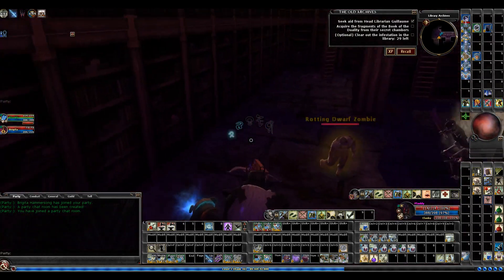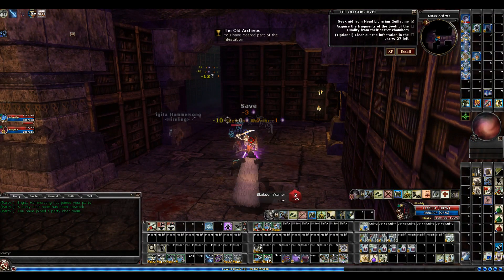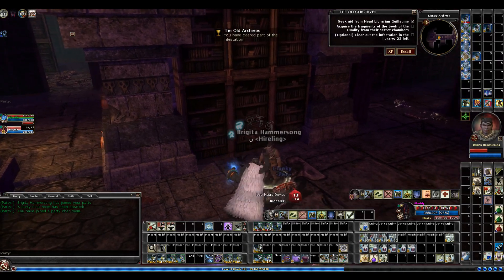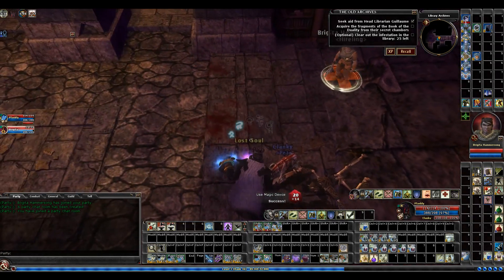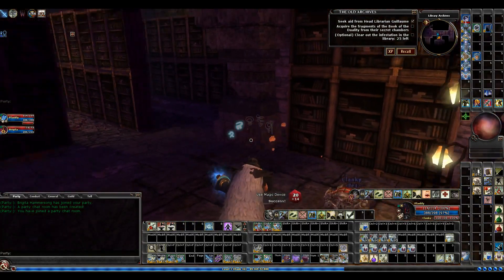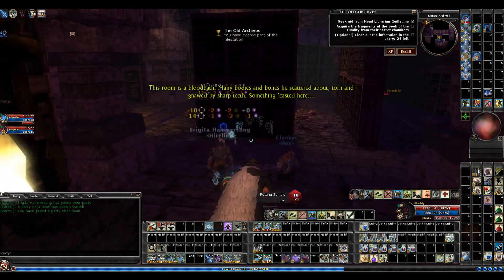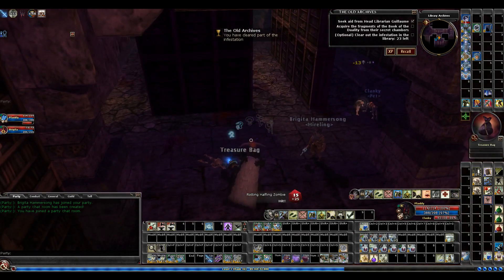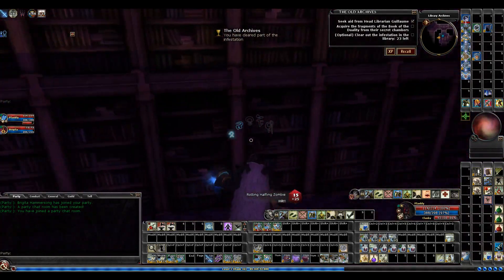I'm just going to go get everything, so I'm going to clear on the bottom here. Plague Reaper — he came. This room is a blood pack. Many bodies and bones lie scattered above, torn and gnawed by sharp teeth. Something decent here.